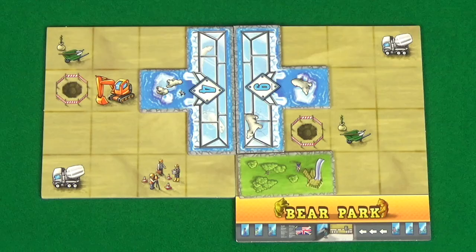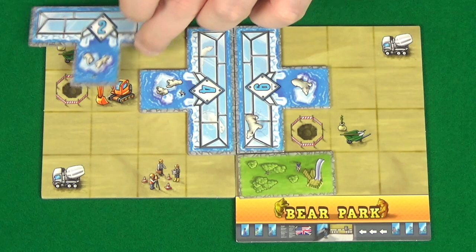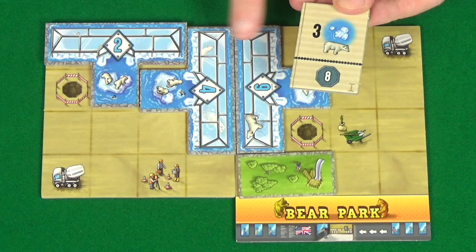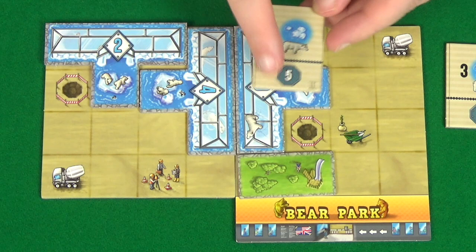If you're playing the advanced game, after placing your tile, if you meet the conditions for an achievement tile you'll then take the top tile from the pile. For example, if you have three polar bear tiles the player would get a bonus eight points. They can now never complete this again in order to get the other points — each player can only complete each achievement once. They can still however work to complete the other achievements.